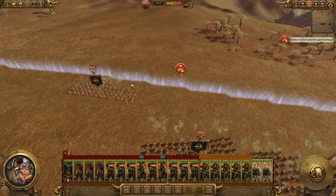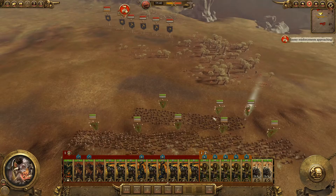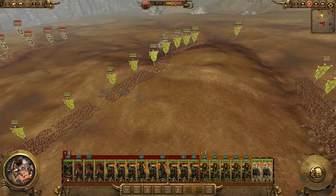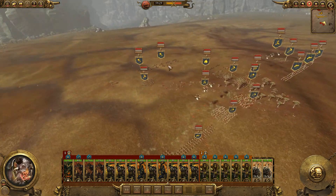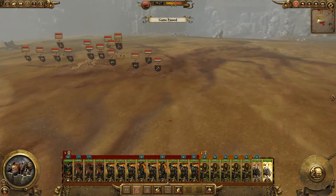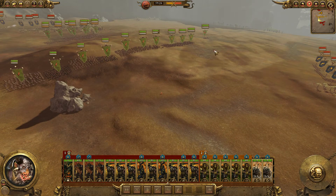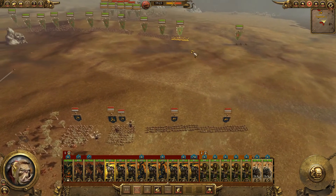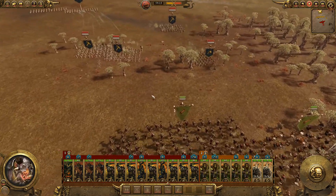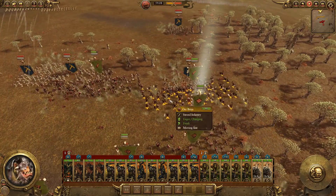They've got Miners and Quarrelers positioned here. Let's go and fight them - these are all Miners, they're okay. The artillery is staying in the back. Let's send them out. They're gonna get exhausted but the sooner we get rid of these guys the better. They've got a lot of ranged. Let's make it happen - let's have some fun with this.